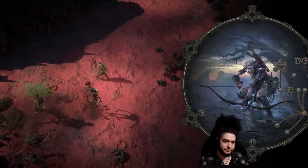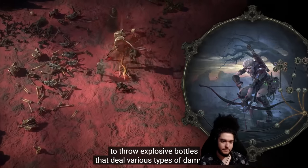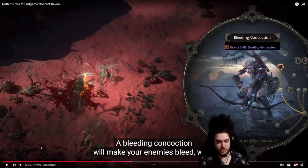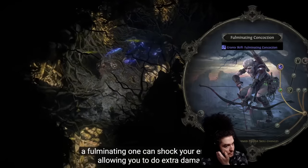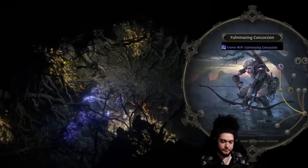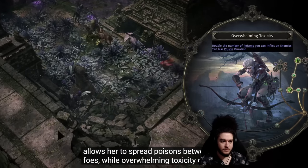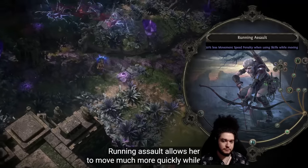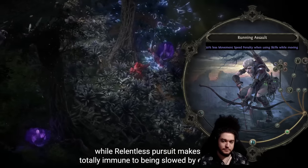Alternatively you could become a Pathfinder, the master of flasks and poison. She can choose from throwable concoctions, spending flask charges to throw explosive bottles dealing various damage types. I'm curious how it'll be balanced since we only have two flasks — a life flask and a mana flask. A fulminating concoction can shock enemies for extra damage. Contagious Contamination spreads poisons between foes, while Overwhelming Toxicity doubles the number of poison stacks. Running Assault lets her move quickly while firing and makes her immune to being slowed.